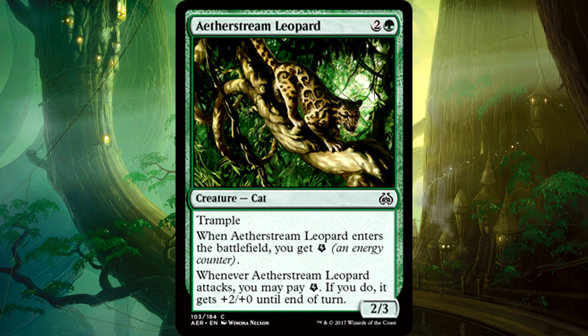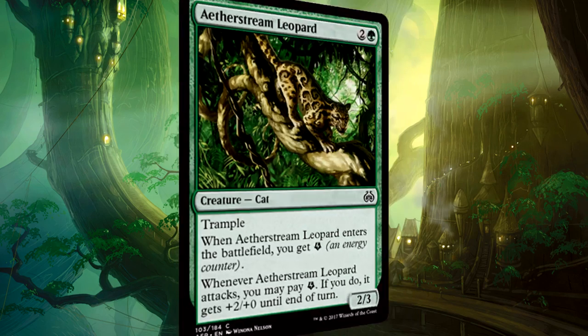This is a solid common. 3 mana for a 2/3 is the standard, Trample is great upside, and it comes with an energy — that's already decent. The ability making it a 4/3 on attack? I will take that all day. Solid filler creature for any green deck in limited. I love that it provides itself with enough energy to use its ability once. That's great stuff.